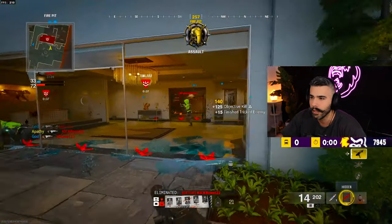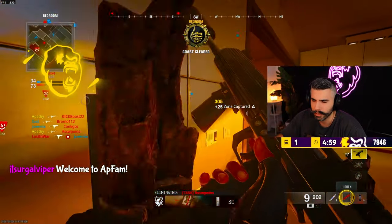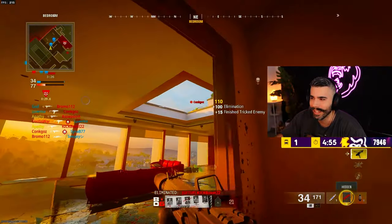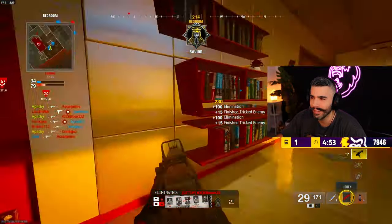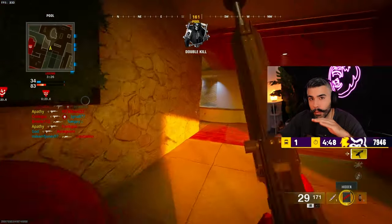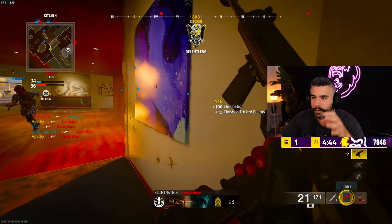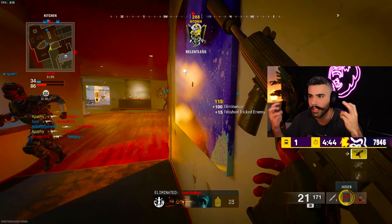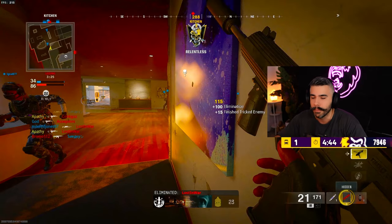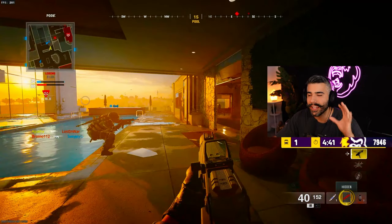Instead I go down and flank these guys. I have Special Agent — I think that's what it's called — where you look like a teammate on their screen and it catches guys off guard. I also have a suppressor: if you add a suppressor, you never get shown as an enemy on their mini-map. So I get a couple of free kills essentially because enemies don't even know I'm their enemy. This really comes in handy.